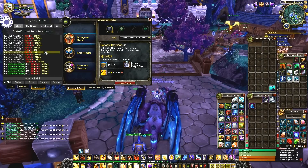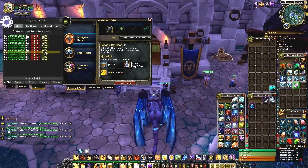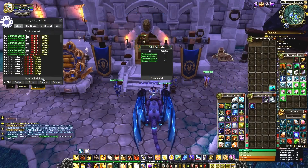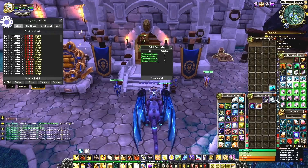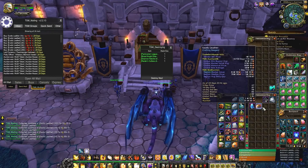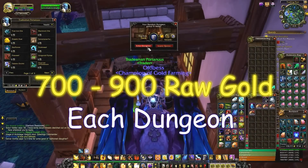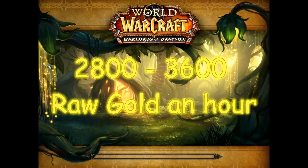These satchels also contain 3 to 5 gear tokens and augment runes. They can also contain a Medallion of the Legion, which still sells for quite a bit — but that's only a 2% chance. Empowered Apex Fragments have a 10% drop chance. I've run these dungeons a bunch; on average they take about 15 minutes and I normally get about 200 gold each dungeon, so you're looking at 700 to 900 gold each dungeon after opening your satchel — that's 2,800 to 3,600 gold an hour!